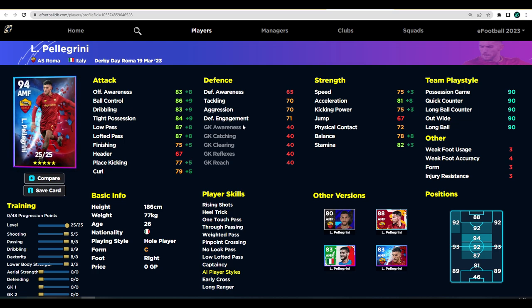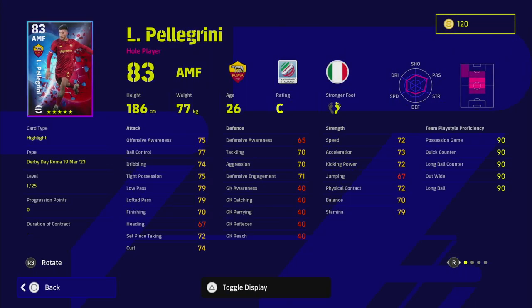Next up we've got Pellegrini — he's probably the pick of these players. He's got excellent player skills, unwavering form, and speed and acceleration that are just perfect for his position. We don't have to train those up massively. Offensive awareness, ball control, and all the attacking stats you could possibly want are there. He's got 87 low pass and lofted pass, and also 70 tackling and aggression, which as an AMF is pretty decent if you're not playing Pedri — Pedri just defends for you from the AMF position.